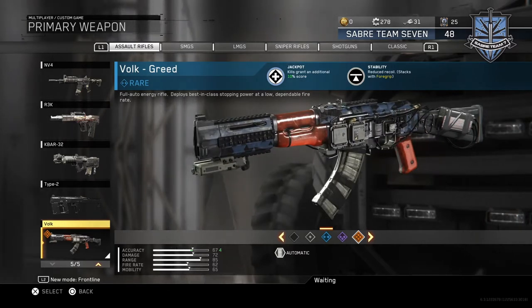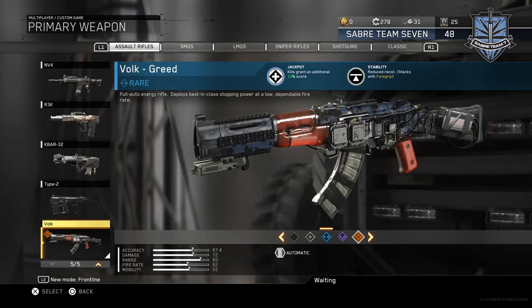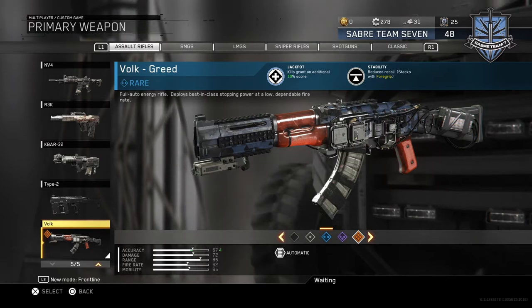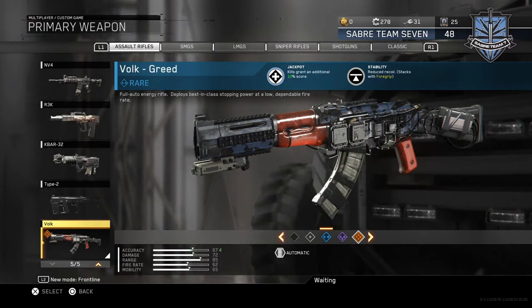You get the Jackpot perk, which is always a really good perk for me, especially if it comes with something else that helps the gun. In this case it's stability, which is good. If it's Jackpot paired with something rubbish it can be a compromise, but if it's Jackpot and something good, it's just an easy sell.